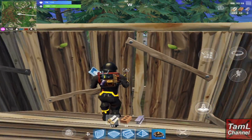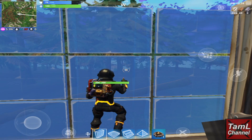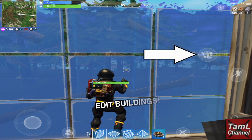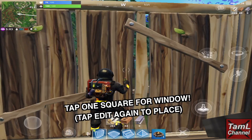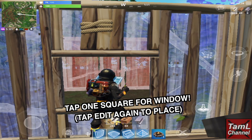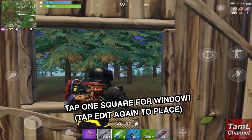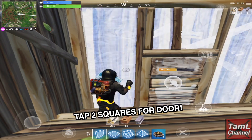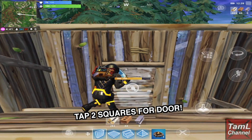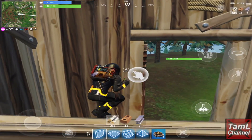You can edit buildings by tapping the edit icon on the right. Tap one square to create a window, then tap the edit icon again to confirm. You can remove two squares to make a door, which is useful for a sneaky getaway so your enemy doesn't know you've left your fort.